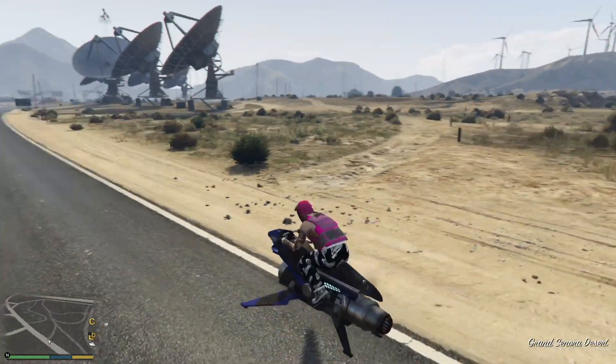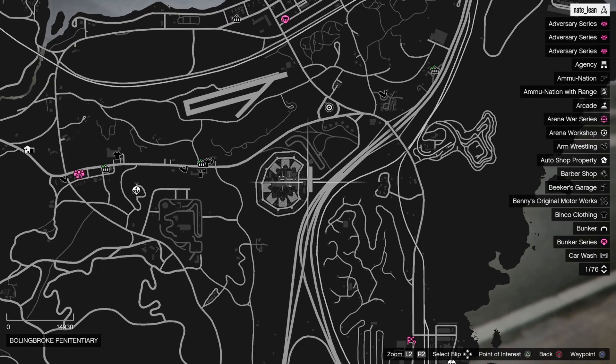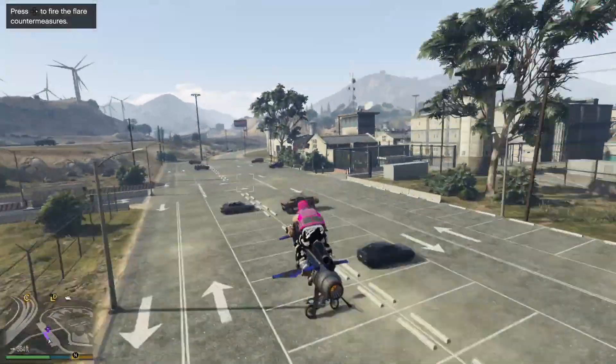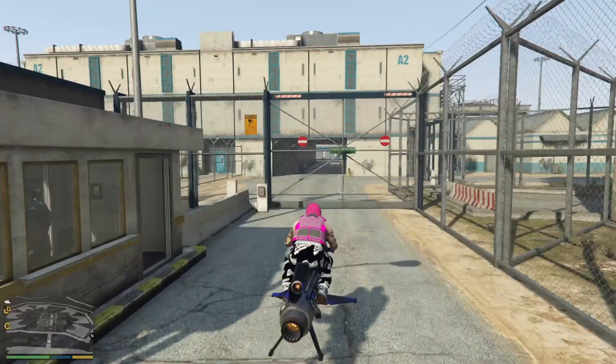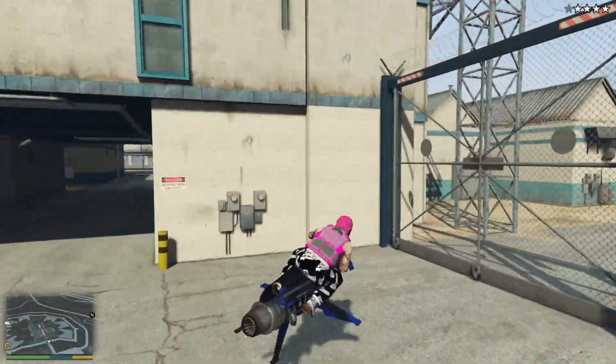For this first RP method you're going to want to get any car and then go to your map, put a waypoint on the prison and head over there. Once you get here you're going to want to head through the first two gates, then go through the gate to your right and go to tower number nine — it's the first tower to the right.